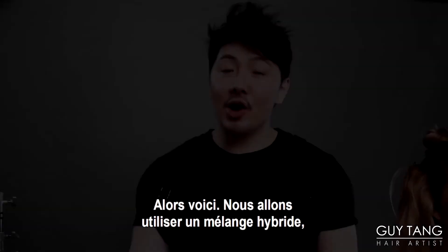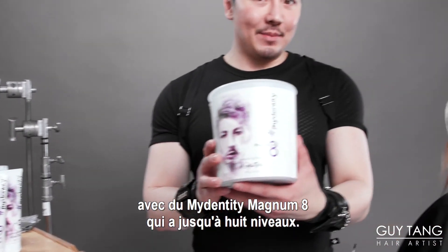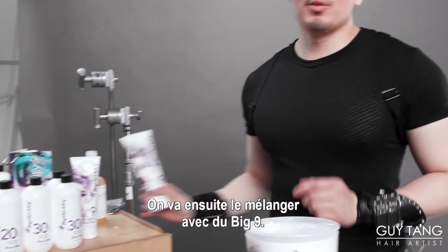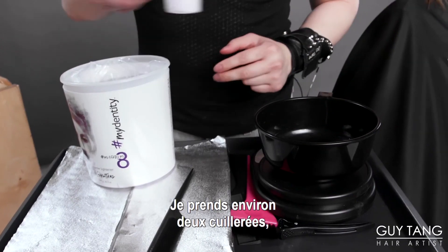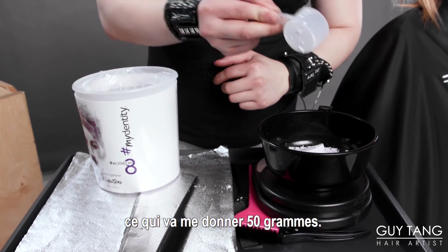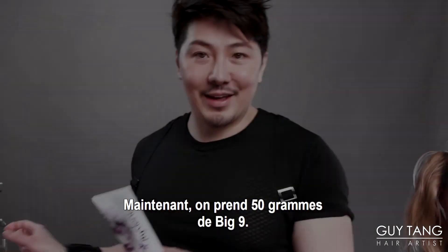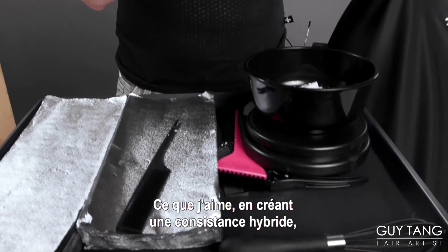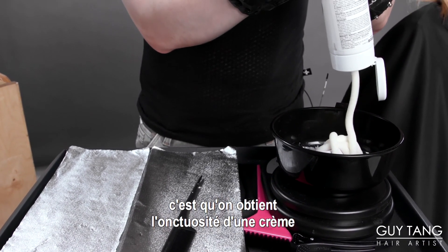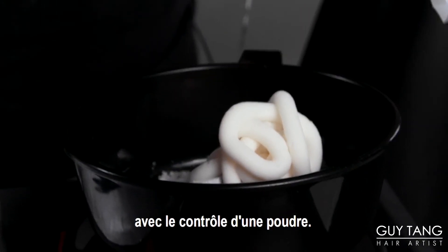Alright guys, so we are going to use a hybrid mixture using my Mydentity Magnum 8, which lifts up to eight levels and is a powder form, and then we're going to mix it with Big 9. I'm going to do two scoops, which is going to give me 50 grams, and then we're going to go in with 50 grams of Big 9. What I like about creating a hybrid consistency is that you get the smoothness of a cream and a little bit of that control you feel with the powder.